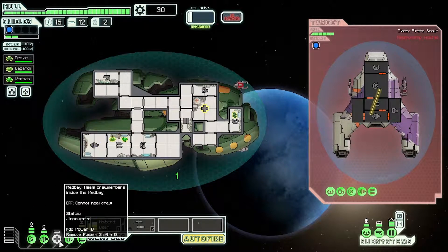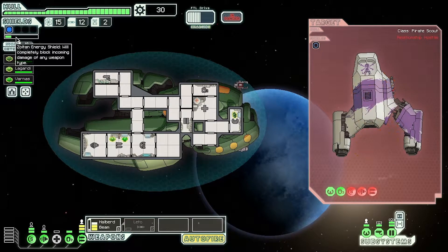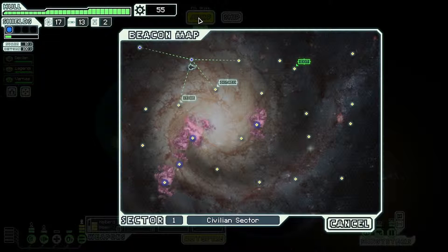I've taken some power off the med bay because this ship comes with very little power — you have to rely on the Zoltan guys. This guy's trying to jump away, but little does he know his engines are blown up so he's not going anywhere. One good thing about this ship is the Zoltan energy shield — it blocks any weapon at all, whether it be missiles or anything like that.